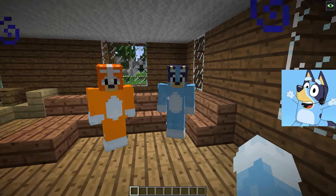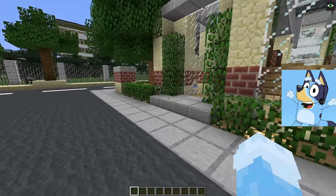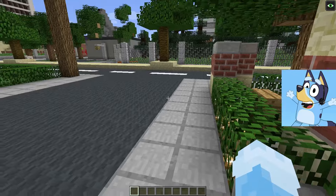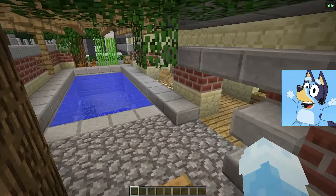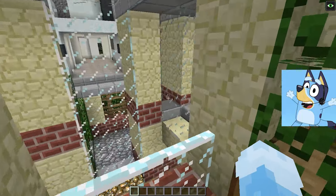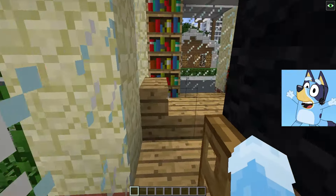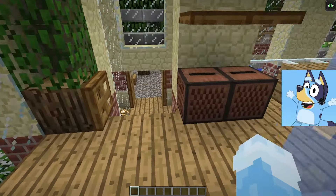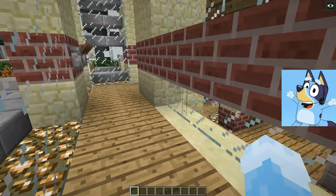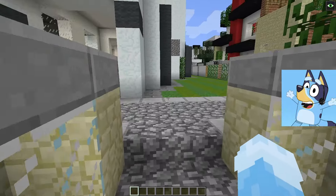Even though there's a vaccine for the virus, while my dad and my favorite sister Bingo continue to explore the house and prepare to search the city, I decided to explore our neighboring houses. While a little time has passed, I believe it's possible to explore the nearest places — searching nearby houses might also inspire ideas, like remembering things useful for repairs.